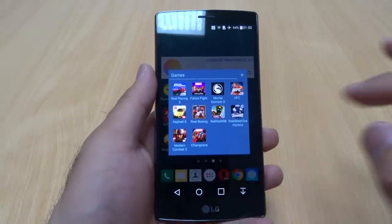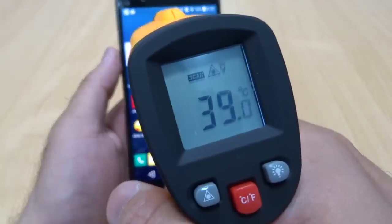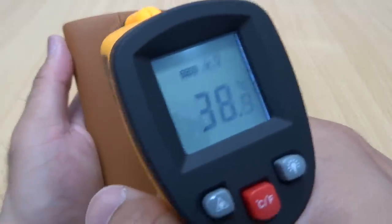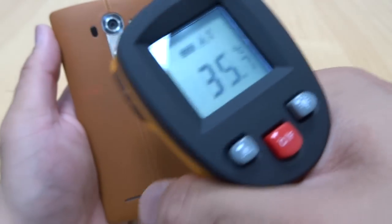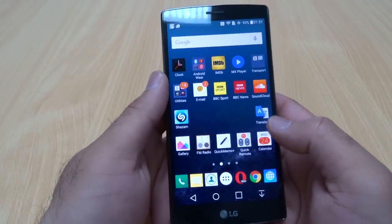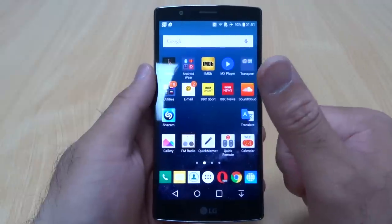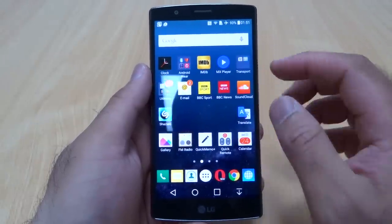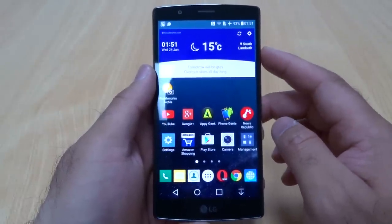Let's have a quick look at the temperature before we end the video. The front screen is at 37–39 degrees Celsius, still under 40. Around the back camera it's about 39 degrees — not too bad. The bottom is cooler since the CPU is likely at the top. Overall, heat management is perfectly fine, performance has no major issues apart from Mortal Kombat X. That's the LG G4 gaming performance video — please give it a thumbs up if you liked it, leave questions in the comments, and stay tuned for more G4 videos.